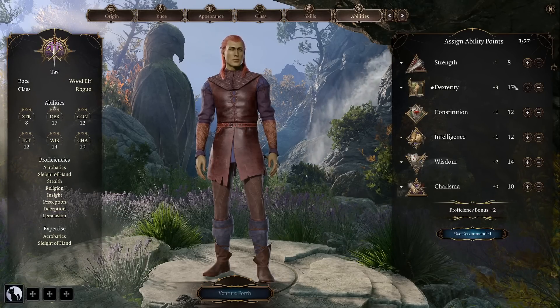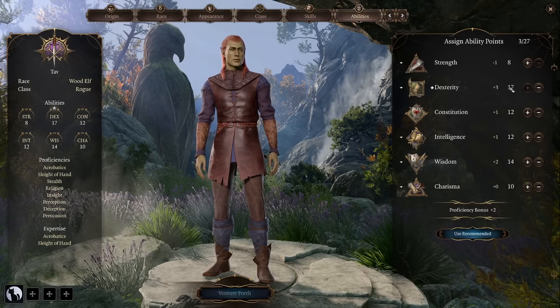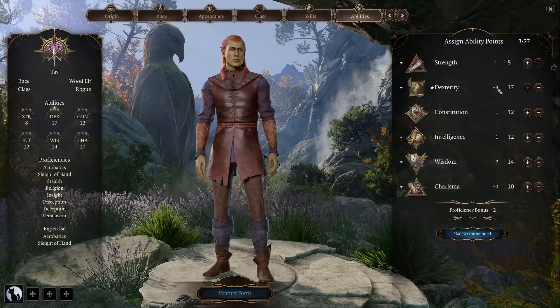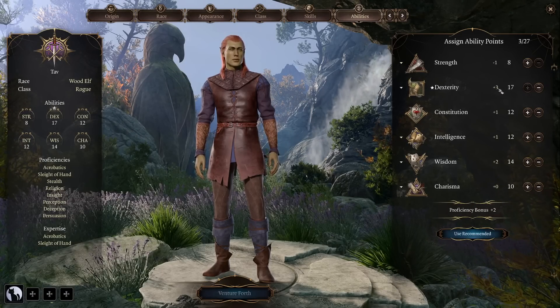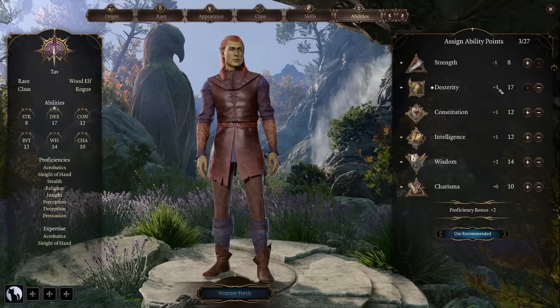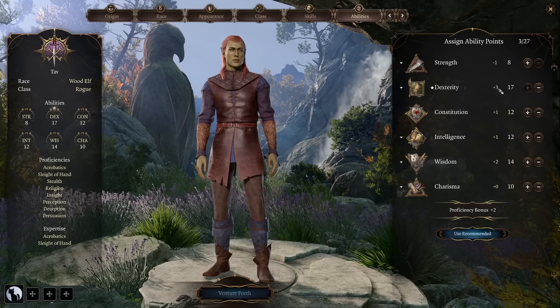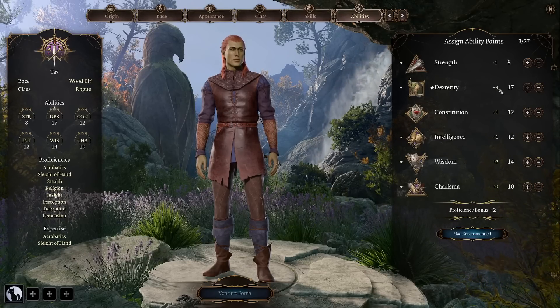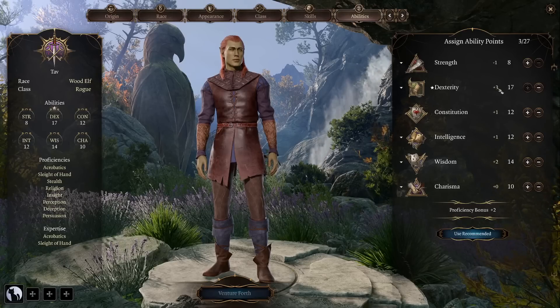Just remember that it doesn't matter if you have 18 or 19, or for example 15 or 17, because we actually get our damage and attack improved only by intervals of plus 2 to ability score. So we want to go from 17 to 18 as fast as possible, then from 18 to 20, because 19 doesn't really do anything for us.